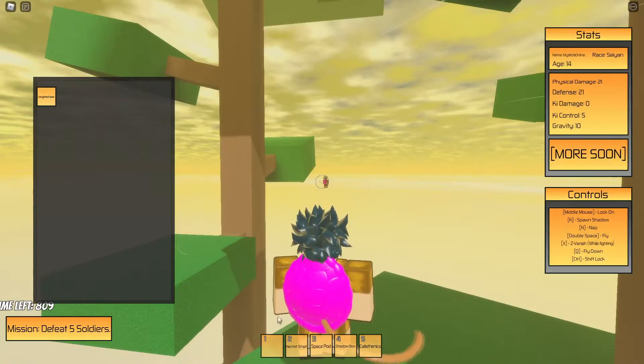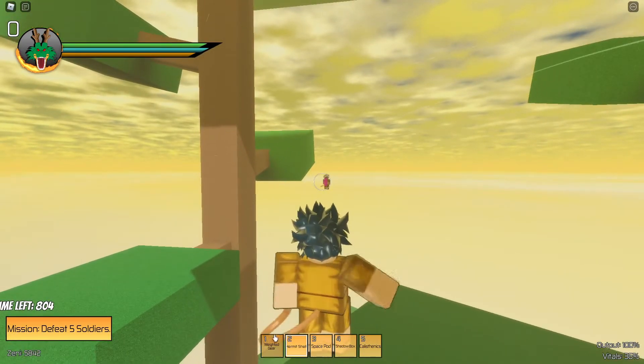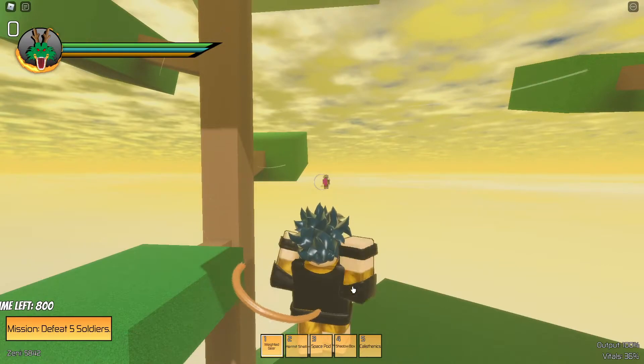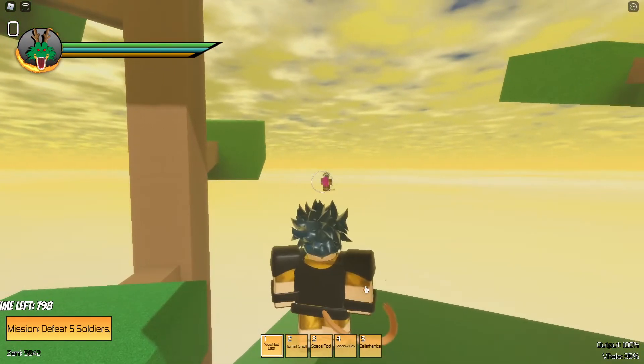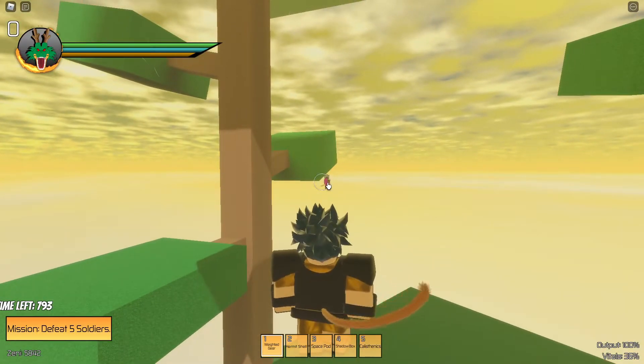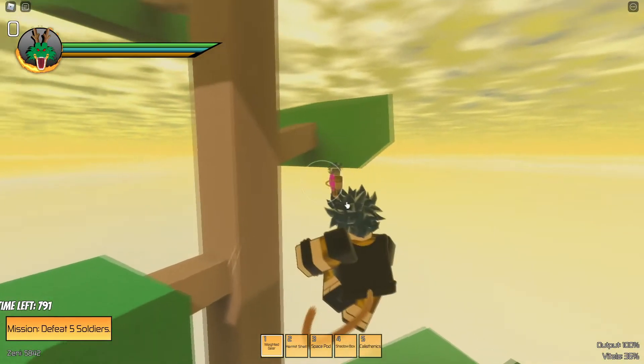That is pretty much how to get training weights. This is how they look right now — weighted gear. Let me throw them on real quick, take off my hermit shell. The hermit shell is better — I'll show you guys how to get that too in an upcoming video. So this is the weighted gear, it's pretty cool looking.